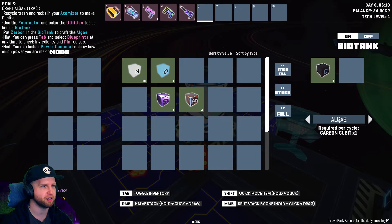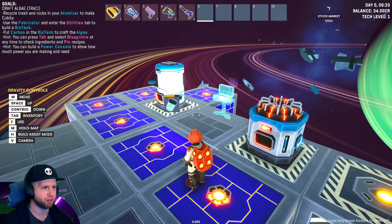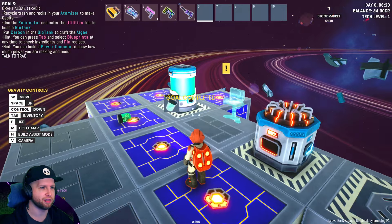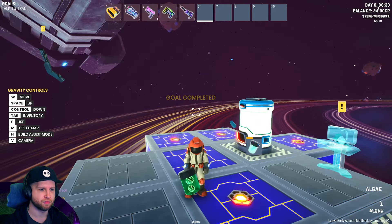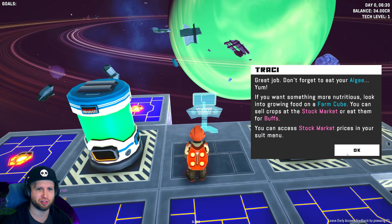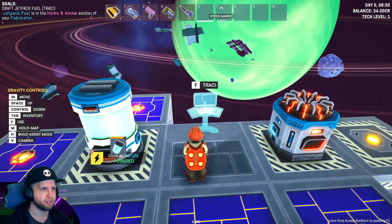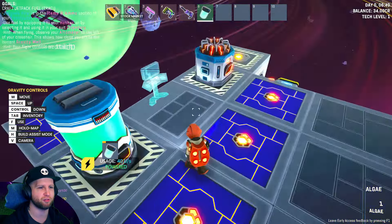How do I actually put carbon in the bio tank to craft algae? Oh it's just passively crafting right now. You can build a power console to show how much power you're making and need. If this game had multiplayer I think I would be a lot more sold on the premise. It seems like a really cool game, don't get me wrong, but it being single player - it's very text driven, which is just not my favorite thing. Anyway, jetpack fuel is in the items and ammo section of your fabricator.